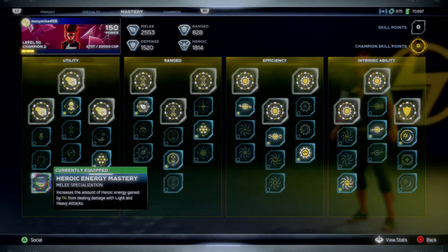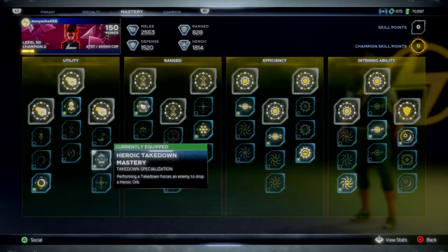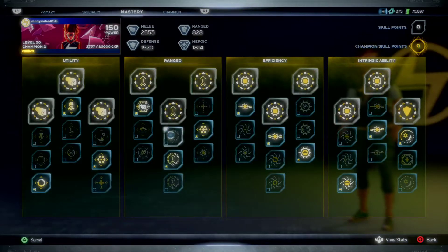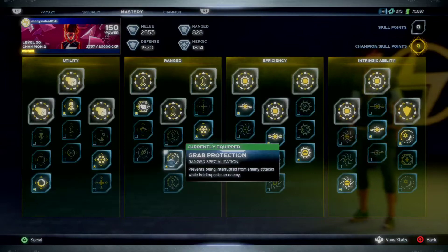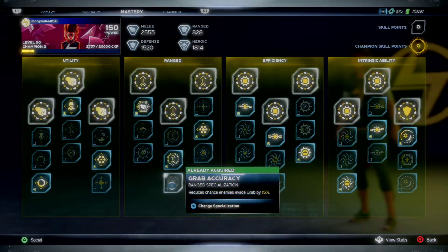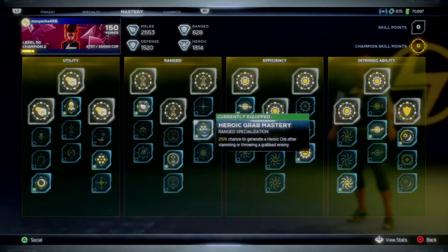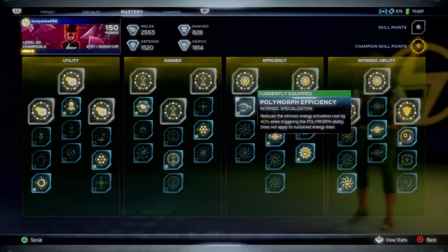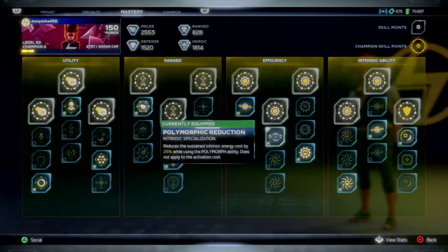For mastery utility, I use Heroic Energy Mastery — increases heroic energy gained by 1% from light and heavy attacks. Performing a takedown forces an enemy to drop a heroic orb. Range mastery increases the power and weight of Whip Fist causing a stronger enemy reaction and prevents being interrupted from enemy attacks while holding an enemy. Heroic Grab Mastery gives a 25% chance to generate a heroic orb after slamming or throwing a grabbed enemy. Polymorph Efficiency reduces the intrinsic energy activation cost by 40% and the sustained intrinsic energy cost by 25% when using polymorph.